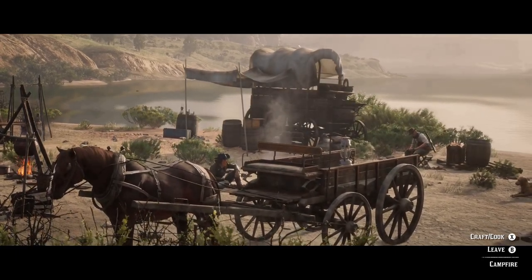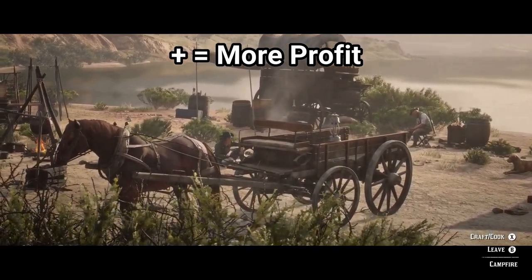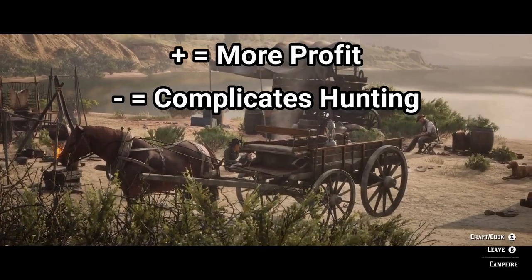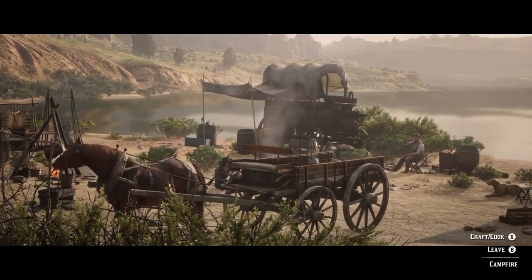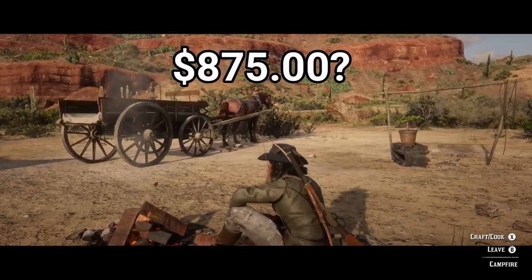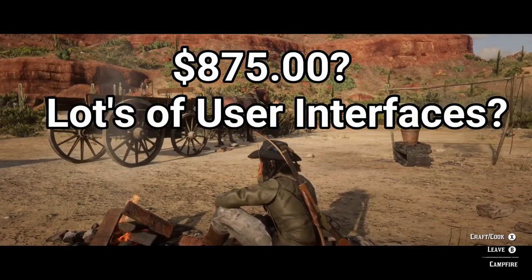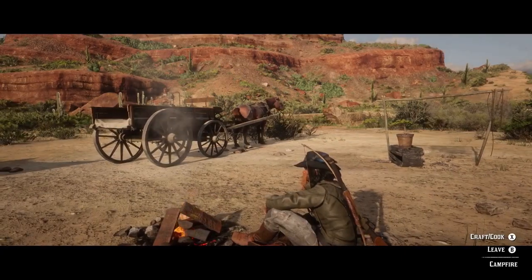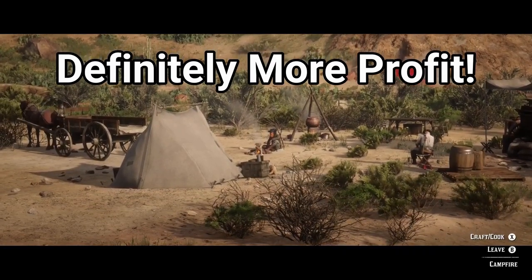The positive of the hunting wagon is that you're able to make more profit by safely transporting more carcasses to Cripps. The negatives are that it complicates your hunting experience with many more user interface interactions and logistic considerations. In the trader role, it's quite easy to rank up compared to bounty and collector roles, and this can be done without the hunting wagon. $875 is a lot of money, and when you consider all the interfaces you need to go through to call in your hunting wagon, and that it arrives at the nearest road which isn't always convenient — but I still like my wagon! As far as profits are concerned, the hunting wagon is worth having if that is what's important to you.